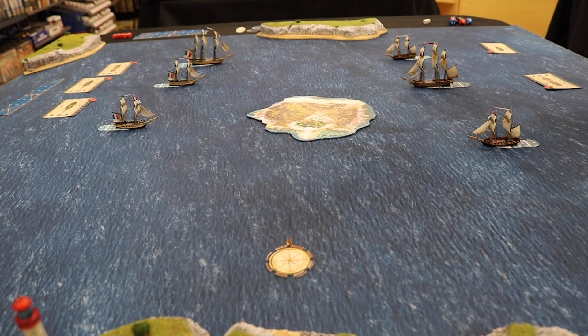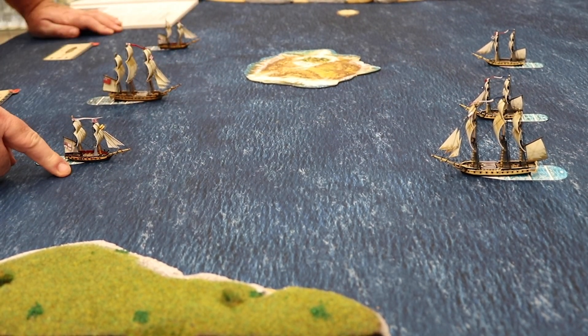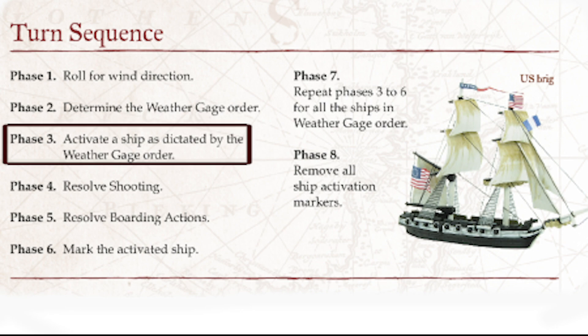This is just for example. During a game this will alternate between the two sides, which shows the order of turn. Phase 3: activate a ship as dictated by the weather gauge order.